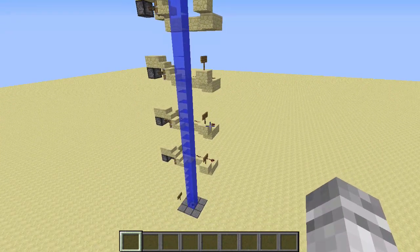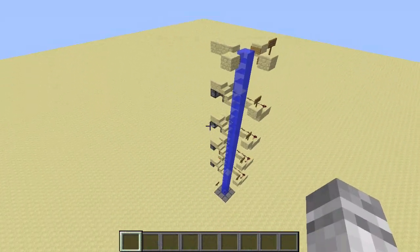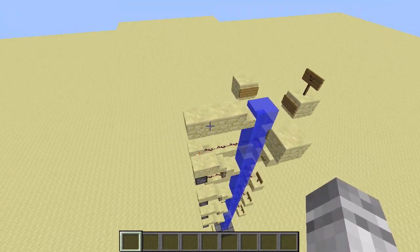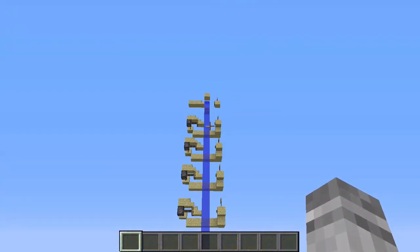If, however, you wish to travel more than 30 blocks vertically, I simply recommend that you build another one of these elevators with its base starting up here, because this is extremely cheap and simple to build. Speaking of extremely cheap and simple to build, your mom would also probably agree that this is extremely cheap and simple to build, so trust her.